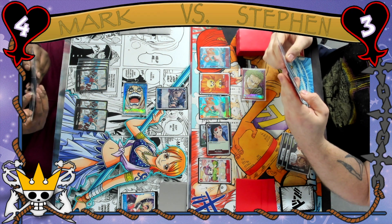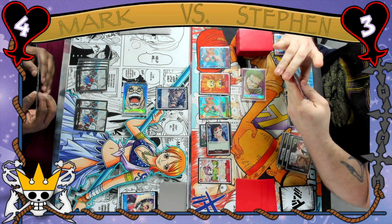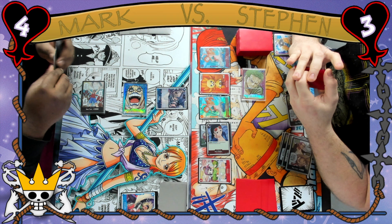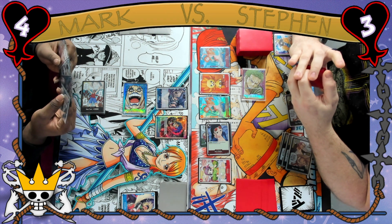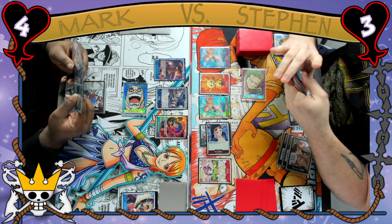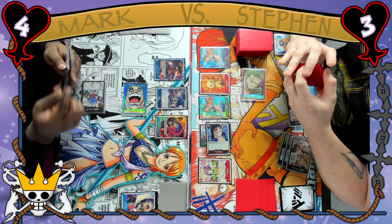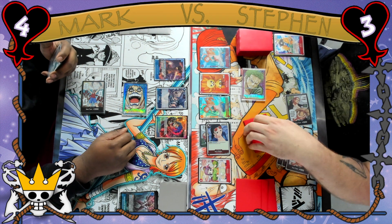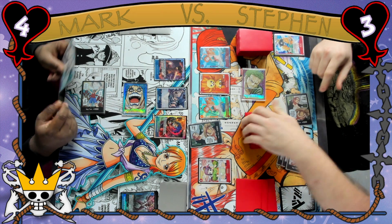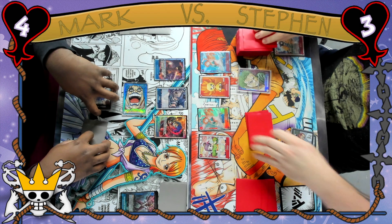Mark swings 5k to Neko Robin and Steven counters out 2k with Brooke. And we do see the Ivankov into the 6 cost Luffy. This is where Ivankov gets scary — for just 7 Don you get to play 2 big bodies onto the board, and Luffy's on-play ability lets you discard 2 cards and put a 4 cost or less character back to the owner's hand.